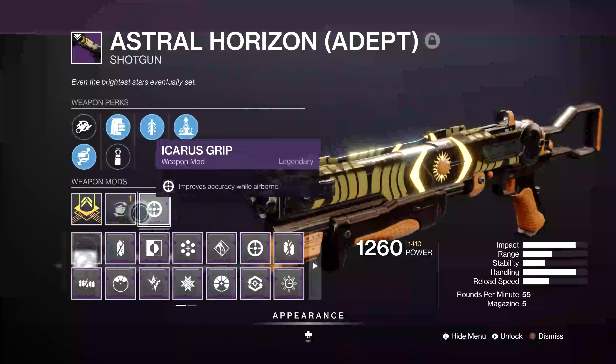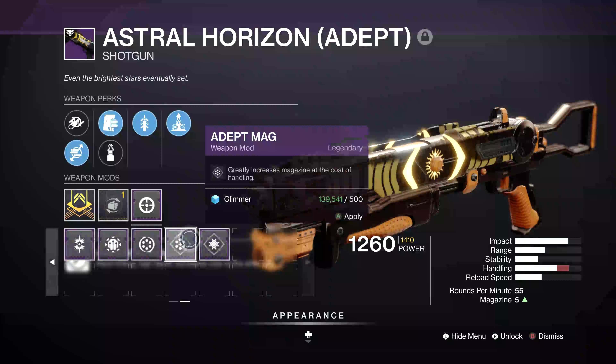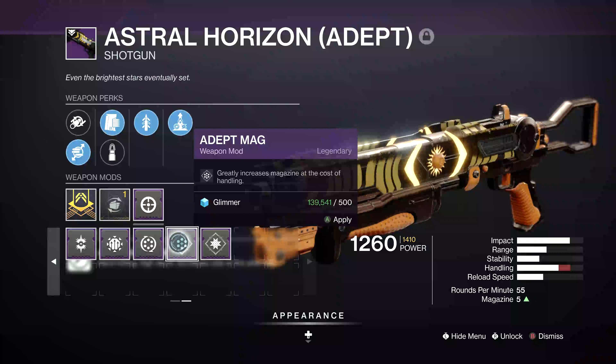On my Hunter with a handling masterwork I'm going to run Icarus Grip. I used to run Elemental Capacitor, which is really interesting because of the subclass changes - it changes the weapon stats. The Adept Mag mod here - with a shotgun you don't really want to use it as it decreases your handling. But on other weapons that come out over time, maybe like Shadow Price in the next expansion, I think it could be good. I wish I had a range masterwork, but I get handling, and Elemental Capacitor is pretty good combined with arc subclasses because you get plus 50 to handling, which is noticeable.